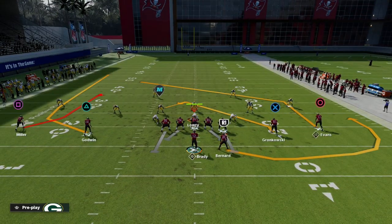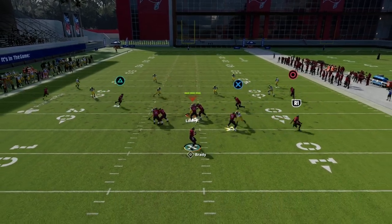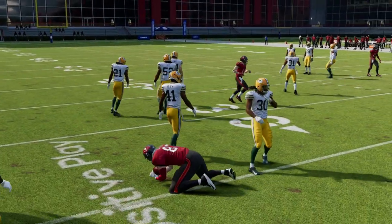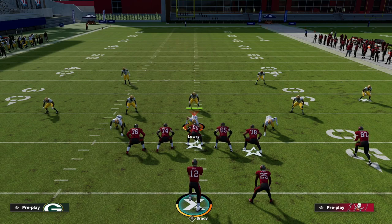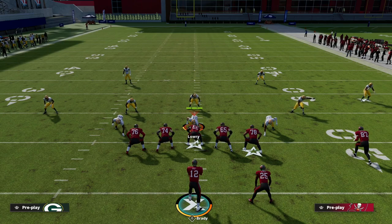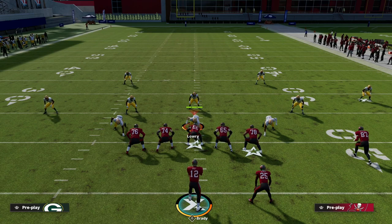These are really easy ways to attack man-to-man with the same concept and have success stretching the defense horizontally. Thanks for watching - those are some really cool ways to attack the blitz, attack man coverage, and force your opponent to drop eight to defend you. When we force them to drop eight, we have time to set up our other concepts that we'll cover in future videos. Make sure you're subscribed, and if you'd like to get the air raid offense, join our Patreon for only ten dollars.